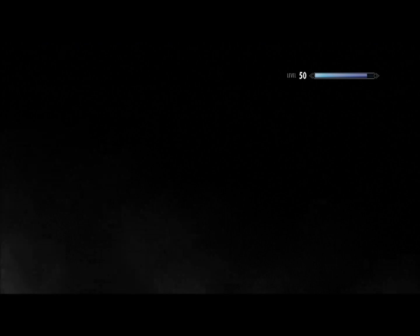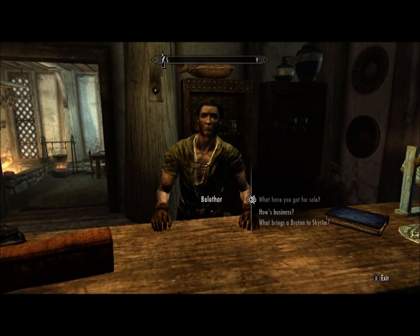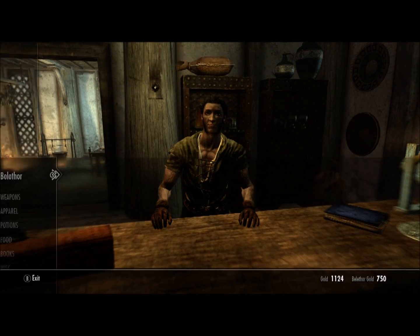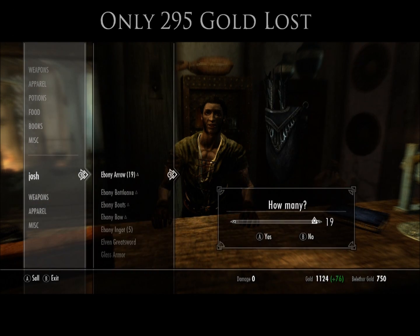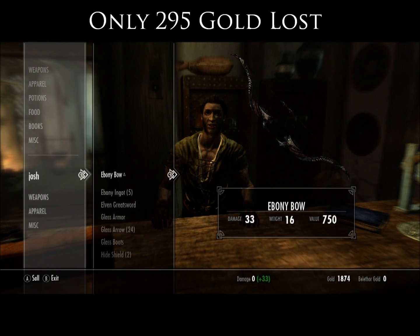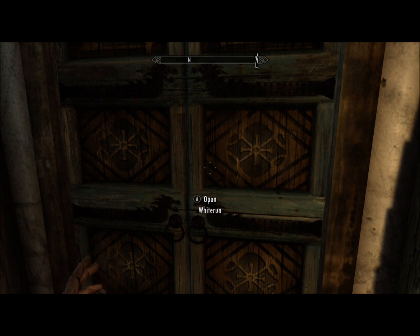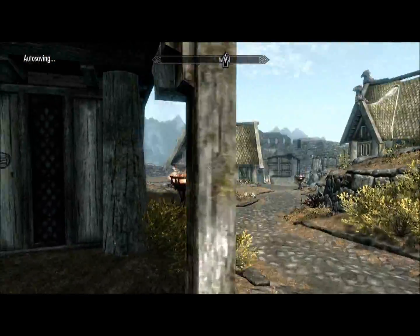Now we'll start going into all the kids' stores and start selling everything. As you saw I had zero gold before. God, trinkets, odds and ends — damn it, why did I do that? This could be a little off because I accidentally just sold my most expensive item for damn near nothing — that happened when you're stupid.